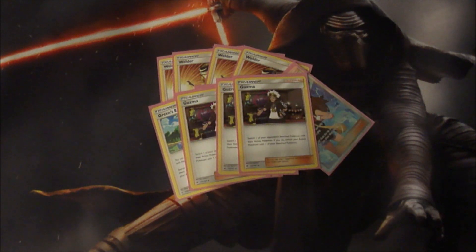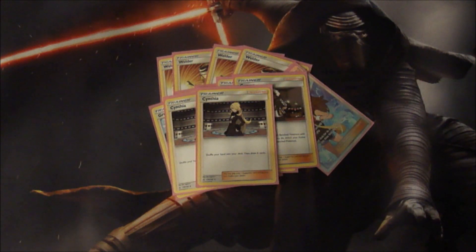Next up we have three Guzma, just because you want to bring stuff up as much as possible with this deck. Sorry for the squeaking guys — I'm in my rickety old lawn chair because my other chair broke, I'm in the process of getting a new chair. Guzma is in here so you can bring stuff up off the bench, take some cheap prizes, or finish off Pokemon. Then we round out the supporters with two Cynthia, just for some extra draw support — Cynthia is a great card.